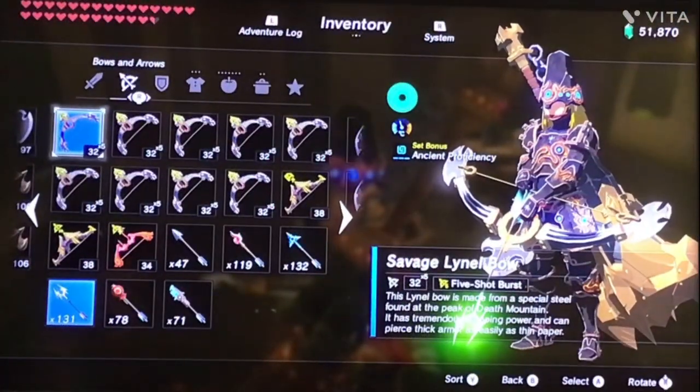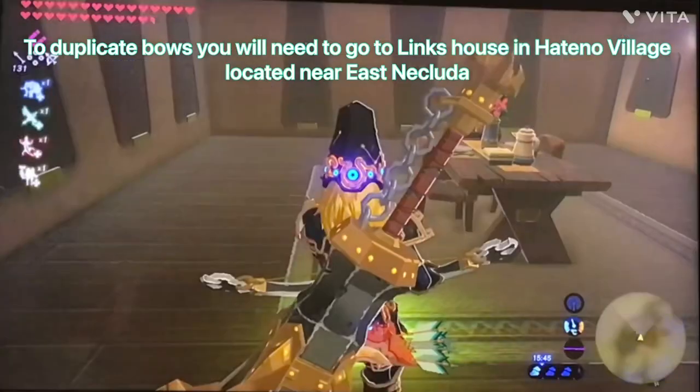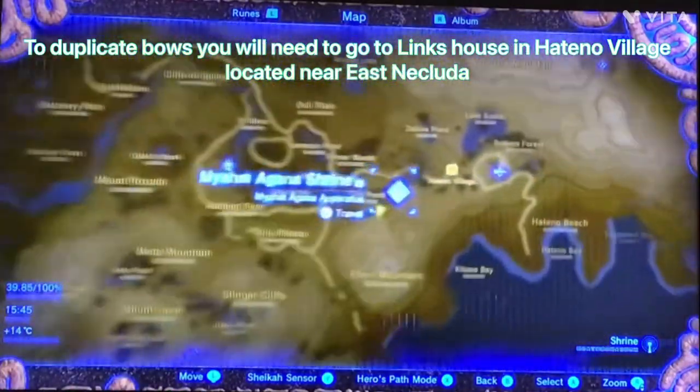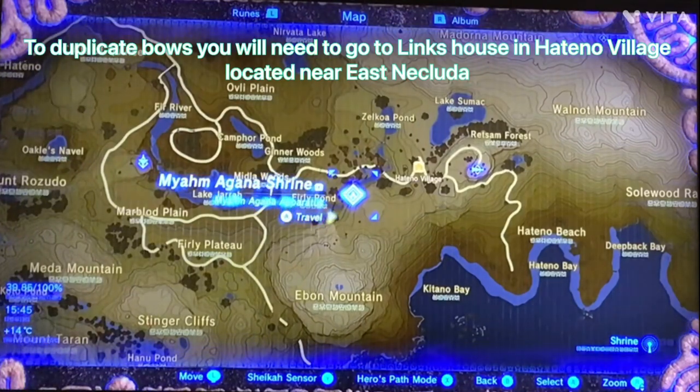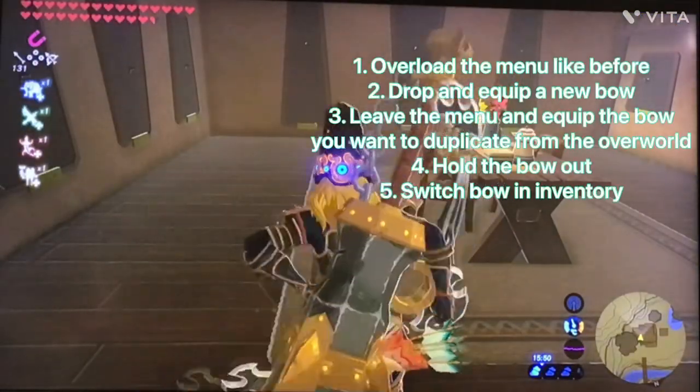To duplicate bows, you need to be at Link's house, which you'll find here at Hateno Village. To start it off, overload the menu and hold out the bow.